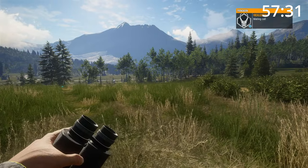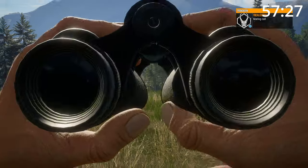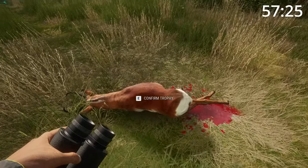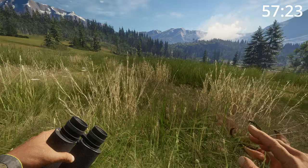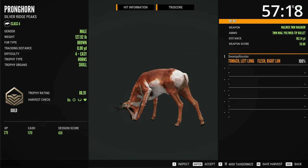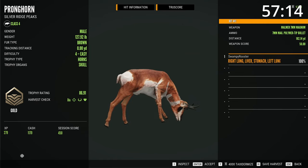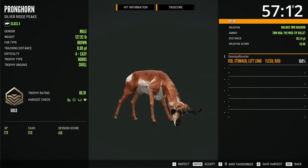I dropped that pronghorn. I got a level 4 pronghorn. I'm gonna pick him up — this is my only pronghorn for the day. It's a nice gold, dude. I got an 86.91. They go diamond at 98. He is beautiful.